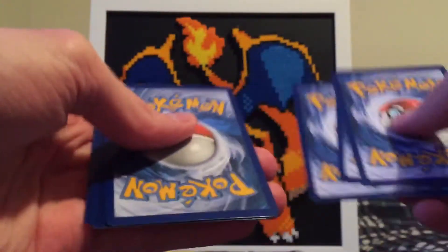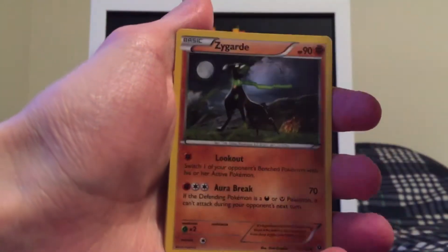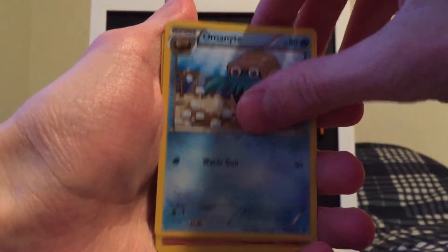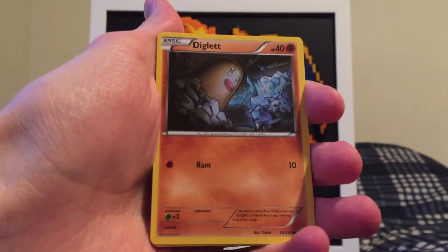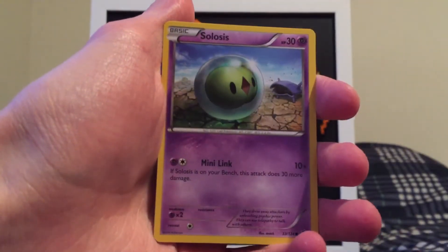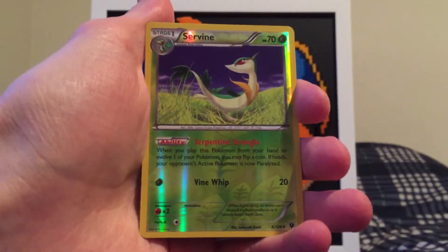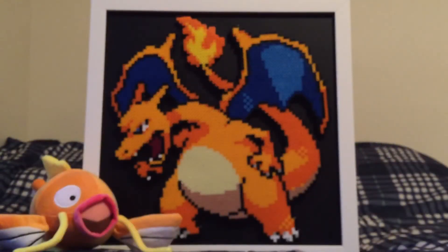We got three from the back. Let's see if we can turn our Fates Collide luck around. We are starting off with a Wormadam, Zygarde, Altaria, Larvitar — very cool. We got a Diglett, Spoink, Riolu, Solosis. Reverse holo Servine — that is an uncommon reverse holo. And the rare is... yep. Our luck is not good with Fates Collide. That is alright.